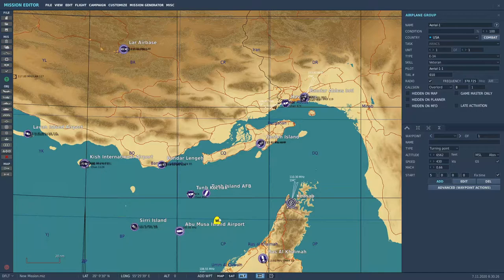So we've got the aircraft on the map. DCS defaults it to a low altitude of 6,500 feet. Let's put that up to 35,000 and a cruise speed of Mach 0.75.